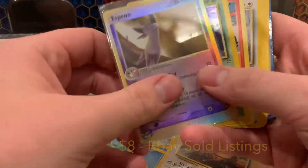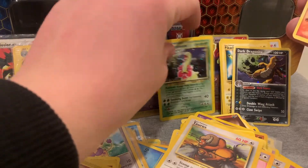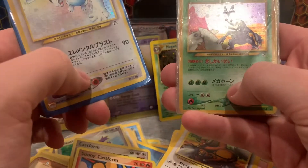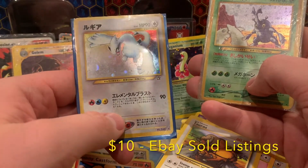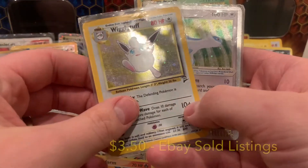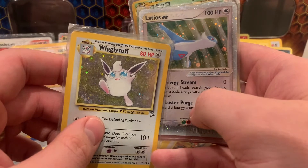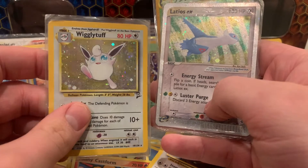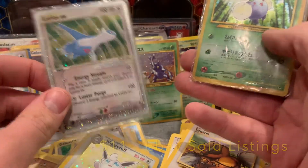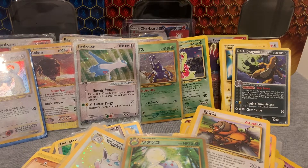I'm kind of freaking out about that. Reverse Holo Espeon. Holo Neogenesis Meganium - are you kidding me right now? I'm burying the Charizard. First edition Neogenesis Togepi. It's the Neogenesis Japanese Lugia - where were all of these? Neogenesis Heracross. We got a Latios EX, and we got a holographic Jumpluff. Let me double check that last row - if there's something crazy, I want to make sure you guys are able to see it.